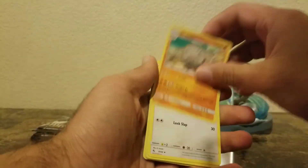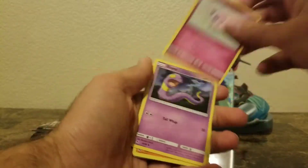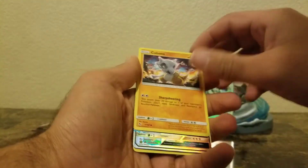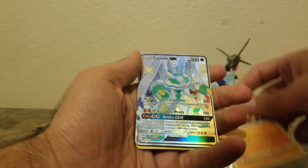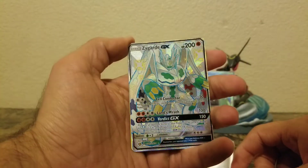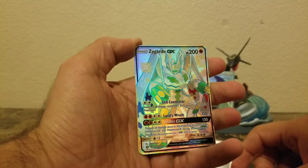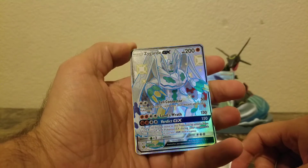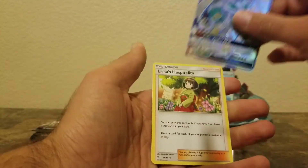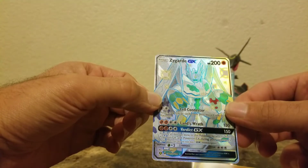I'm happy with the Circuitry because I don't have that one, but I do have that Mewtwo — I actually have three of them now. Zygarde GX — first time pulling this guy! Zygarde GX, beautiful card. Finally got something good out of this. And Erika's Hospitality — okay, that one's pretty cool.